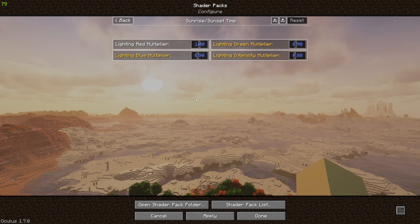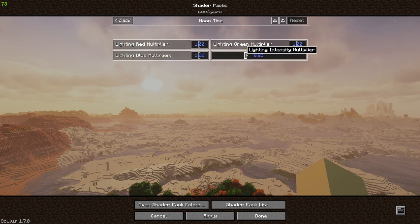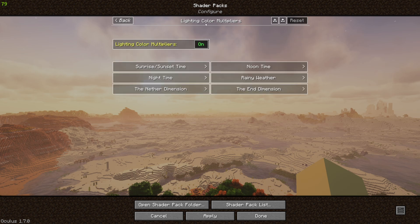You can hit apply and watch what all of these settings do, but for now I'm just going to go through and make all these changes. At night time, I want that to be a little more blue, so we'll turn that down. We're going to turn our night light intensity down to 0.7 and we'll head back. Noon time, we're just going to change our intensity multiplier down to 0.8. Rainy weather, we're going to turn that down to 0.7 so that we get a nice dark landscape. That's what these lighting color multipliers are going to do — they're going to have an effect on the landscape.